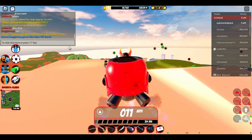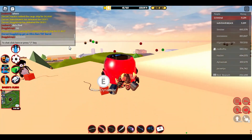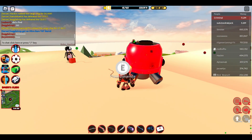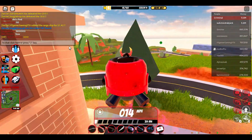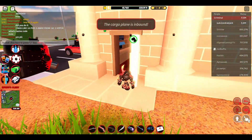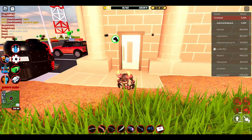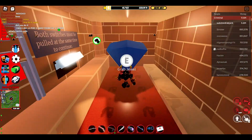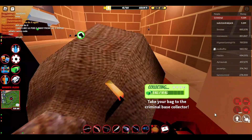Look at this — I'm around the museum right now and we can rob it really fast. If I blow this up, as you can see, we just blew this up. I go around here, this door is going to open, and I could just drill around this really quickly.